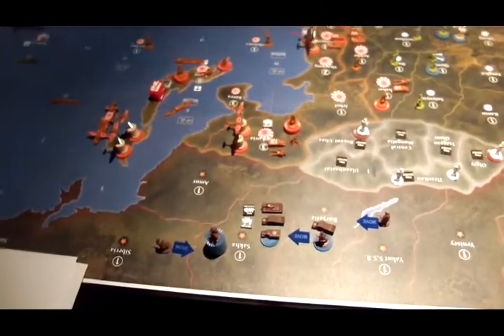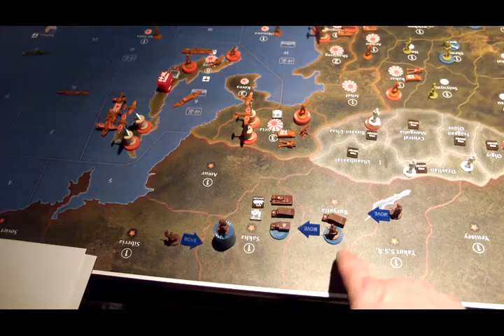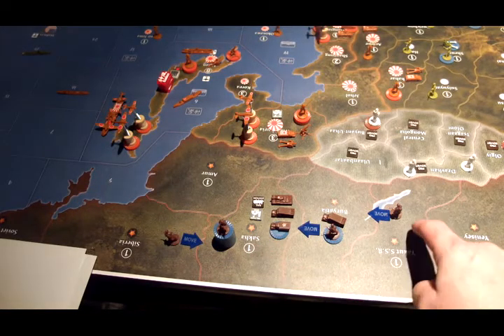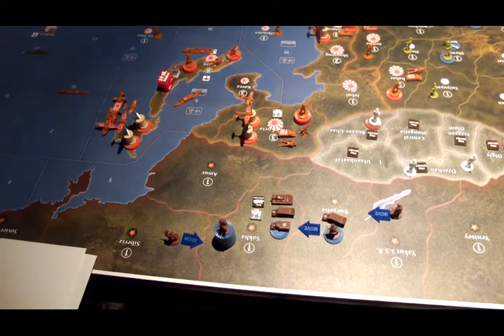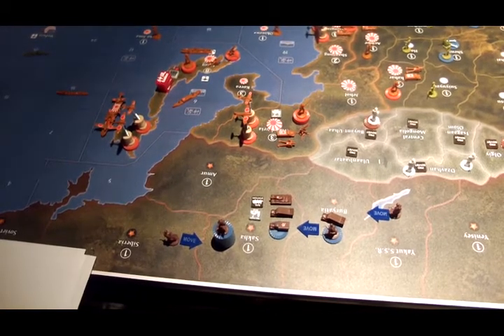In the east, everything is going to consolidate in Sokka. One infantry in Siberia, two infantry and artillery from Bryadia into Sokka. And then Yakut is going to move forward into Bryadia. So let me tidy this up and we'll be back with placement and money.